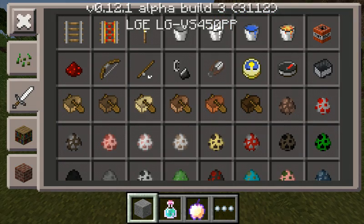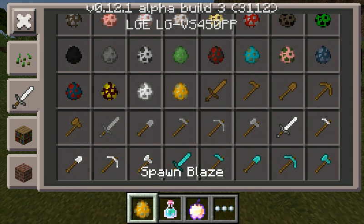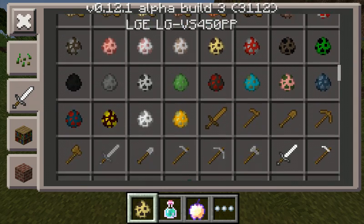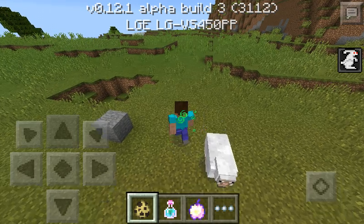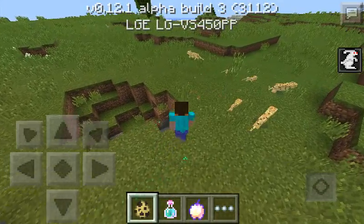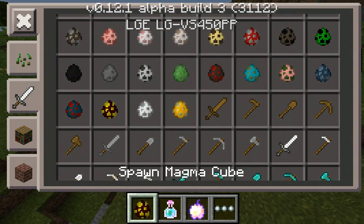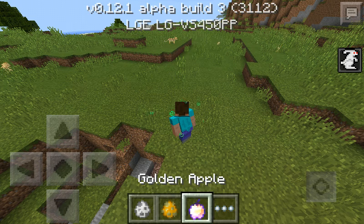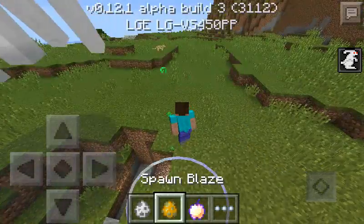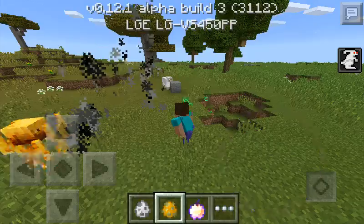Now we got boats with the oars on them. We finally got Ghasts and Blazes. Is that an ocelot? Yes, it is — an ocelot. We got Ghasts and Blazes; they finally make the sounds. Blazes — they make the sounds.